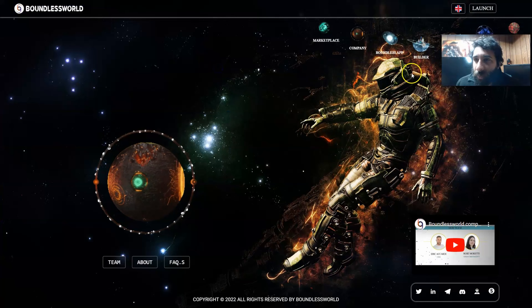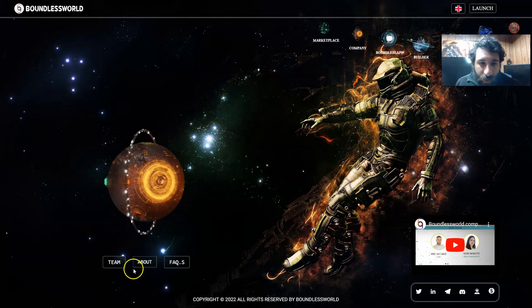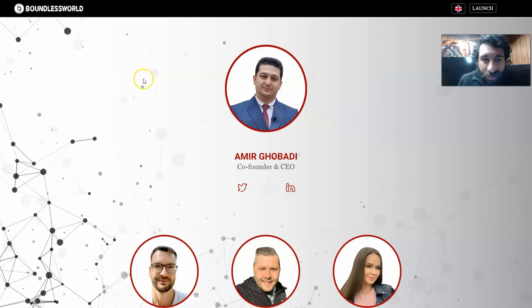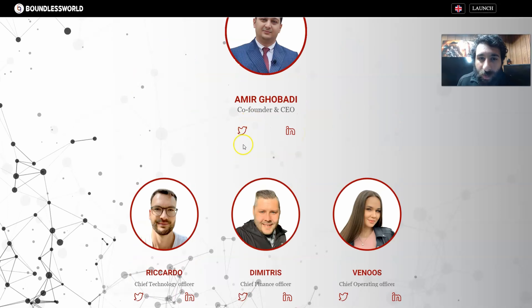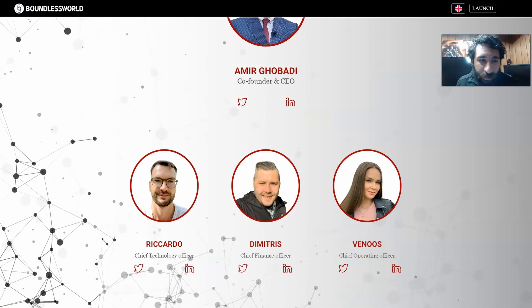We can see information about the company right here, the ecosystem, and the Language Checker. You can play a video to learn about the company, and see the team and FAQs. If you click right here, you can learn more. You can see the founder and CEO, the chief tech officer, and the chief financial officer. You can check out their information on Twitter and LinkedIn, as well as the rest of the team. There are quite a lot of different team members, so make sure to check them out and see how they contribute to the world of Boundless.